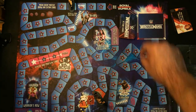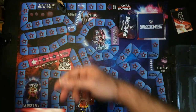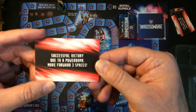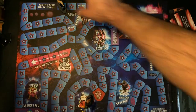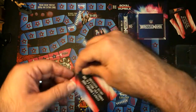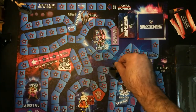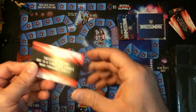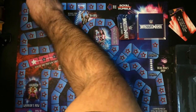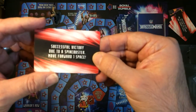AJ Styles draws: 'Successful victory, do a spinebuster, move forward one space.' He's moving along. The Rock's tucked in Piper's Pit. AJ again: 'Successful victory, do a powerbomb, move forward three spaces' — one, two, three. Rock is back: 'Successful victory, do a Stone Cold Stunner, move forward five spaces.' Then AJ Styles also gets a Stone Cold Stunner — move five spaces. The Rock draws spinebuster — one space.